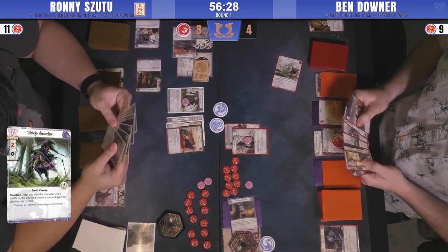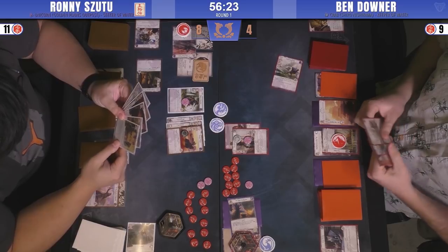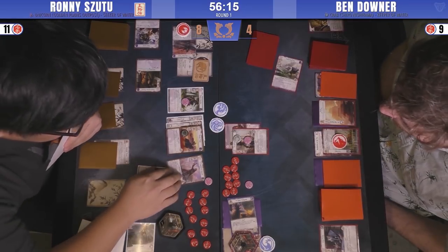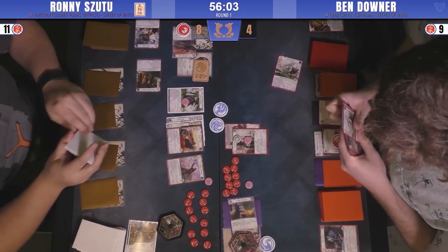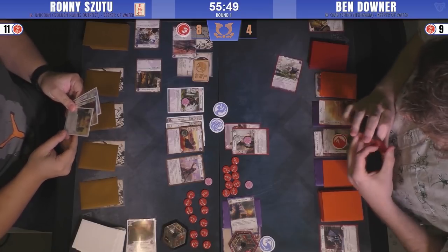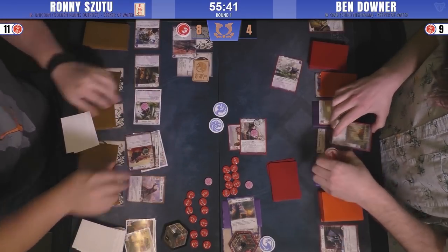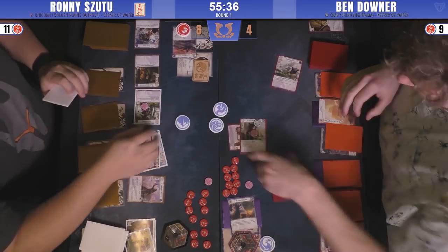Ben does the charge. That's interesting — he flips the Midnight Rebels face down. That was a really weird play. He charges in — and now we understand what Ronnie's playing. He plays Curried Favor. Curried Favor reads: after a character you control bows as a result of conflict from the second conflict you declare this round, ready that character.